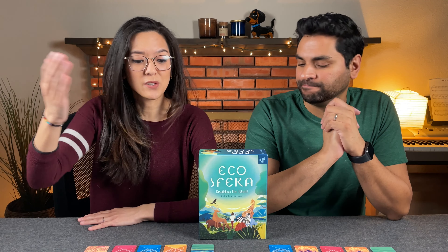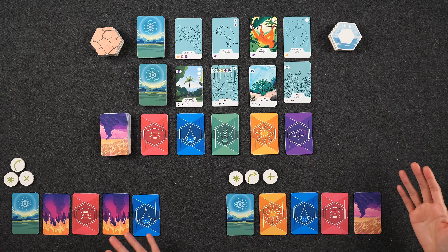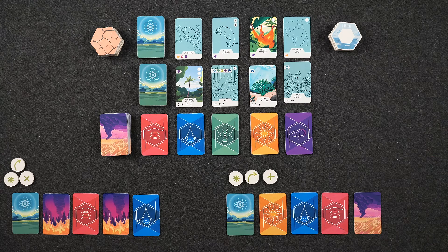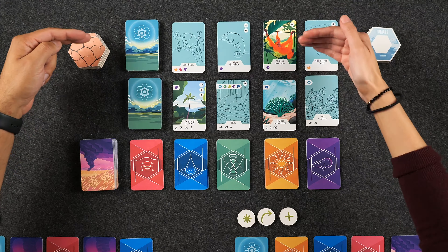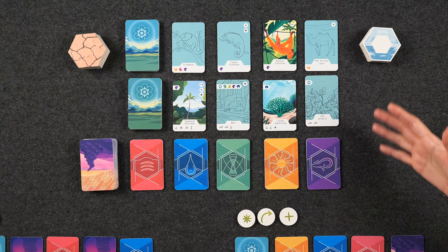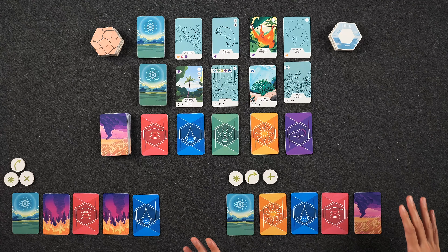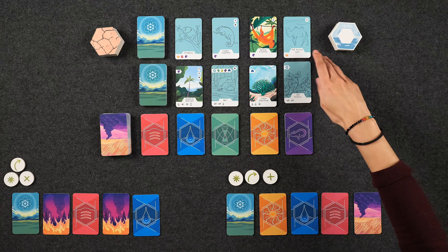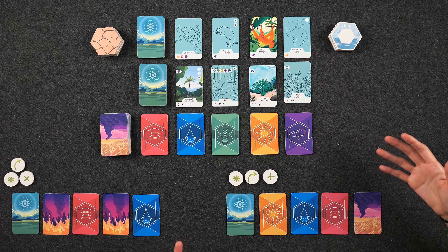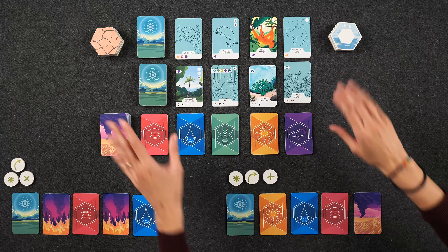Directing your attention to the center of the table, we're all set up here for our two-player game of Ecosphera: Rewilding the World. We have two rows of beings that represent our world. The top row is the market for animals, the middle row is plants and fungi, and the bottom row is the display for the five different elements. Many of these cards are missing their full artwork — this is a prototype copy. The final version will have completely illustrated artwork.